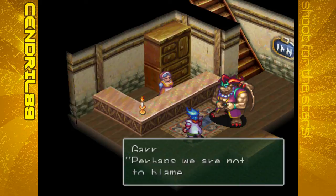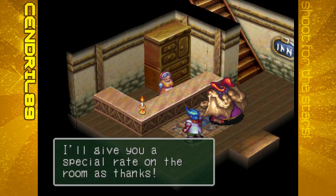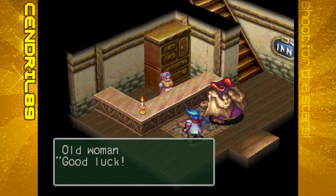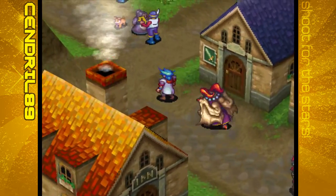Perhaps we are not to blame, but would you like us to take care of the tiger for you? Oh, that would be wonderful - I'll give you a special rate on the room as thanks. So we rest. Good luck! Alright, now we have a destination - let's go to Cedar Woods and see what we can find out.